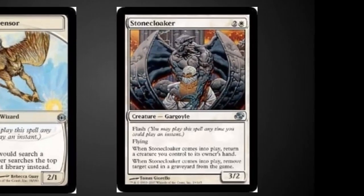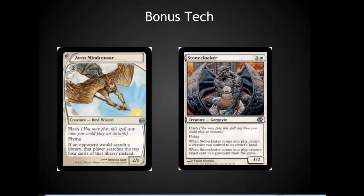Stone Cloaker is another great card with a wonderful comes-into-play effect: you remove a card from somebody's graveyard — a great way for white to deal with recursion. When it comes into play, it also allows you to return another creature from your battlefield to your hand, so you can bounce Stone Cloaker back and use it again and again. It's a lot more fun when you have other comes-into-play effects such as Solemn Simulacrum to fetch a basic land, or Acidic Slime to destroy an artifact or enchantment.